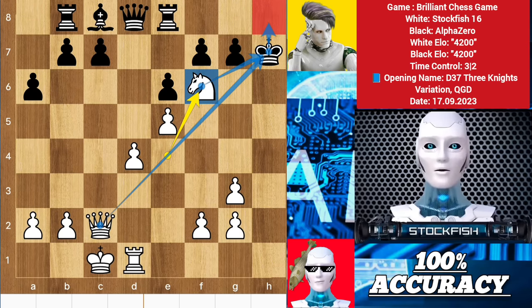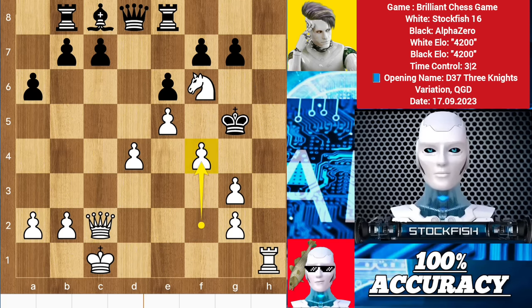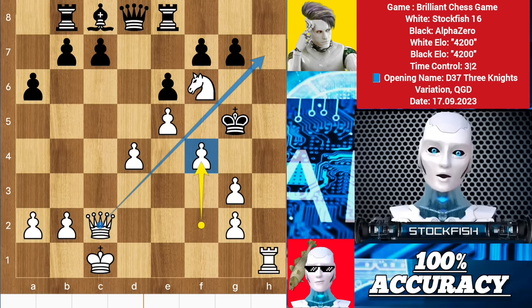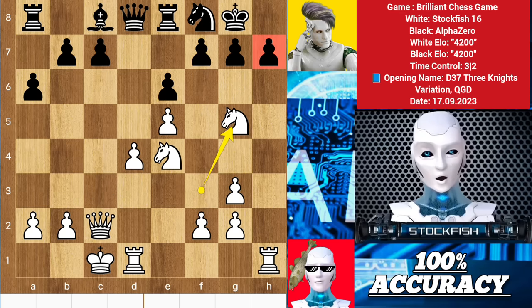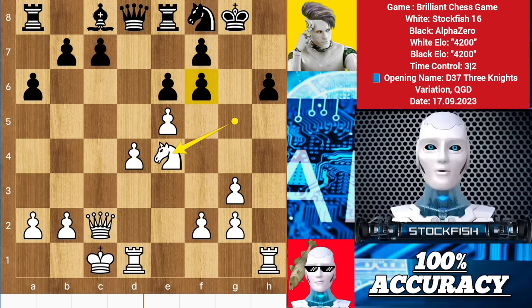King h8 is not possible because of rook h1 checkmate. So after king h6, rook h1 check, king f4, checkmate — the game will be over. In this position, if you play h6, then we sacrifice the knight on f6. Pawn takes knight, knight e4 — knight takes f6 is coming, and there's no way to protect the king.